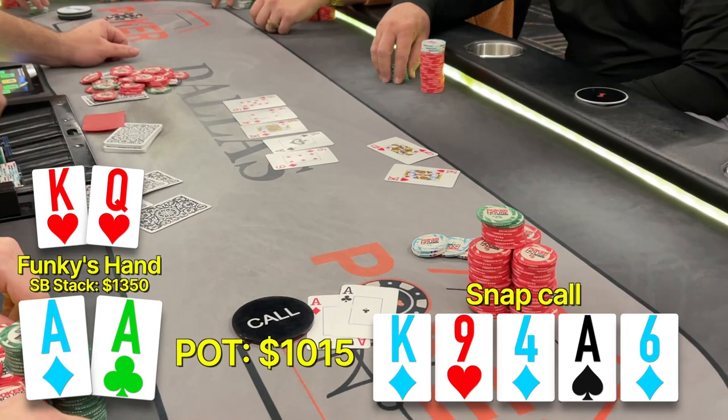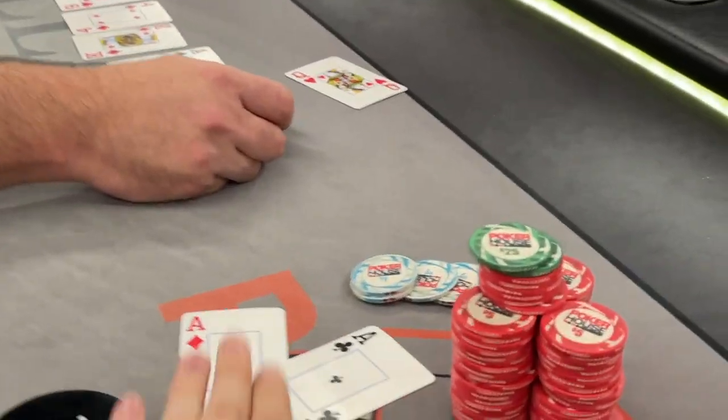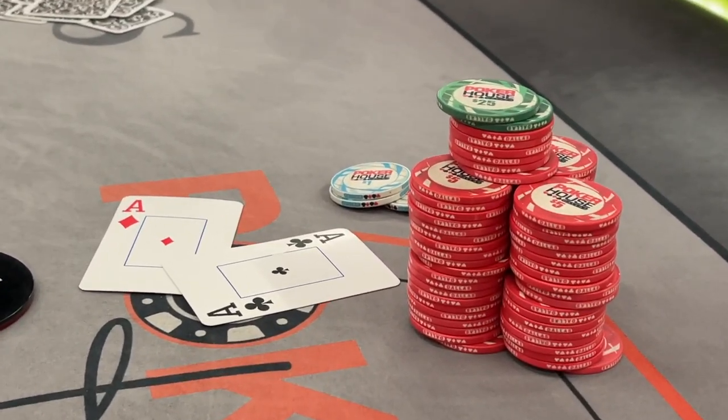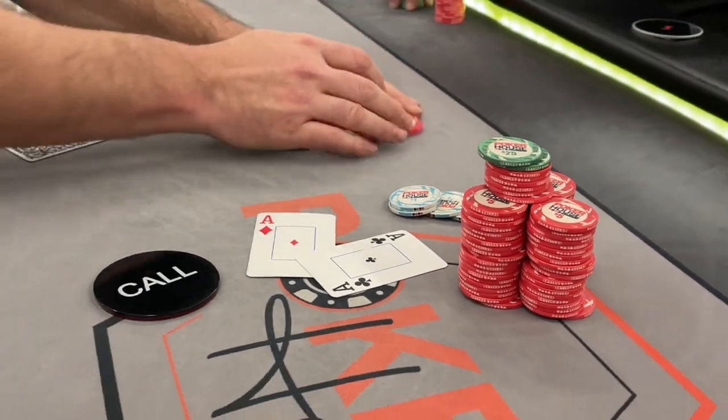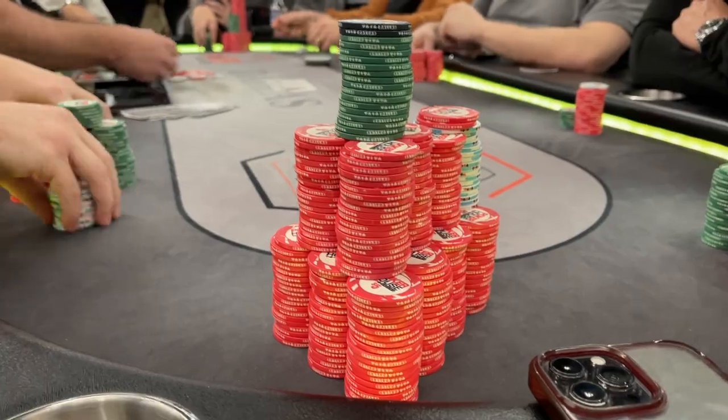And we're waiting for our opponent to flip over his cards and he shows us king-queen of hearts. We win with top set. What a hand — this is crazy! Nothing feels better than hitting that ace even though we didn't need the help. We are building a massive stack here in Texas and now we're going to be playing the biggest hand I've ever played on the 1-2 table — against Skill Jack Poker, a very talented player that's much better than me. It's the last hand of the vlog, so hope you enjoy it.